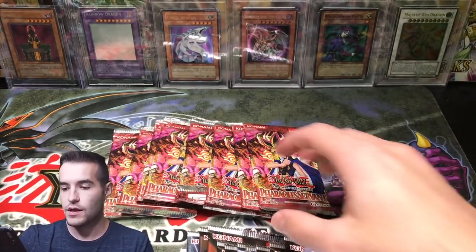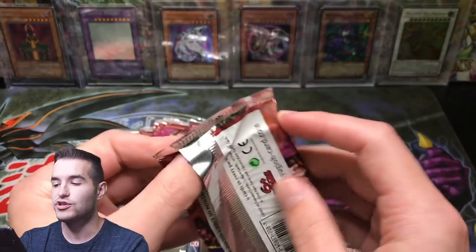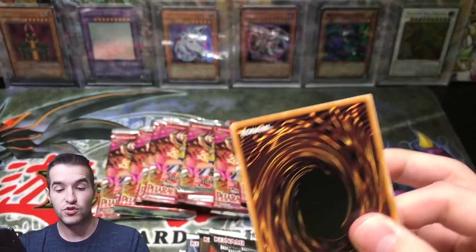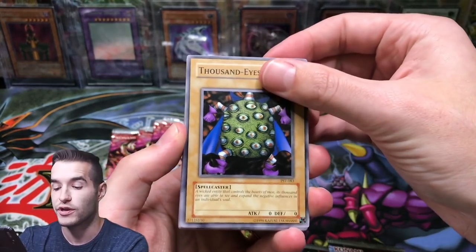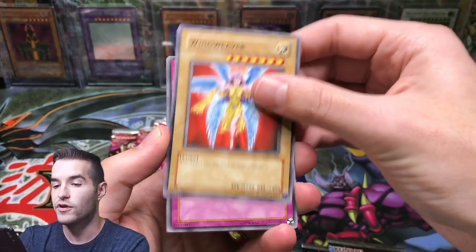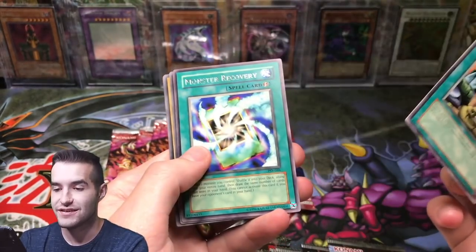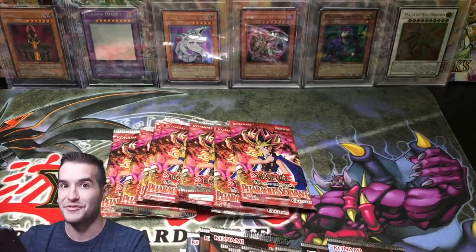Specimen Inspection. Another Pharaoh's Servant - so far, no pulls. Make sure you guys check out the Magic Ruler opening we did yesterday, which was 21 packs of Magic Ruler from 2010 Legendary Collection - it was pretty awesome. Wing Weaver. Type 0 Magic Crusher. Inspection. We got Monster Recovery again and another Harpy's Brother - we're getting the same cards.